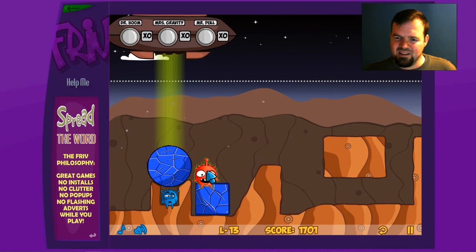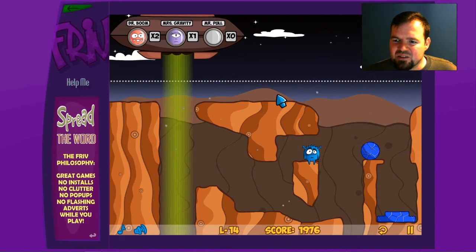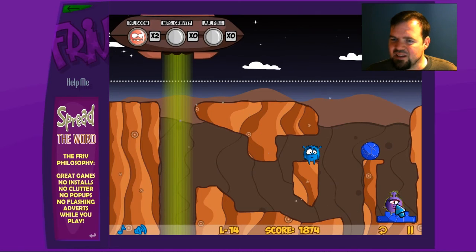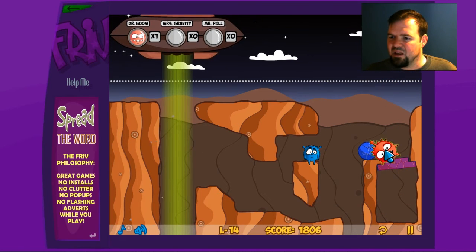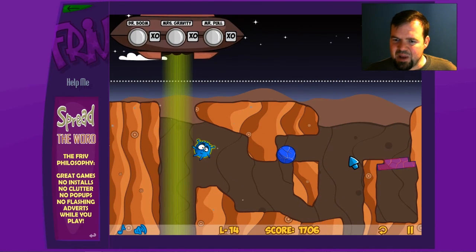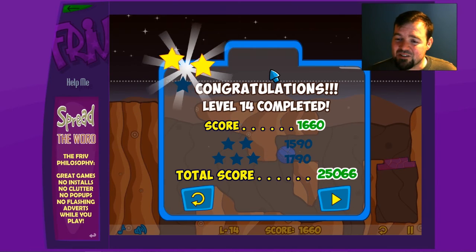Let's do one more! The ship could go over here. Drop gravity girl, and she can land on this thing and make that float, and then Dr. Boom can go here and land on the brick and blow up - boom! That knocks the guy - this seems like a lot of suffering for one rescue, but okay - and bam! He's good. Congratulations level four completed! I'm still only getting two stars, I don't get it.